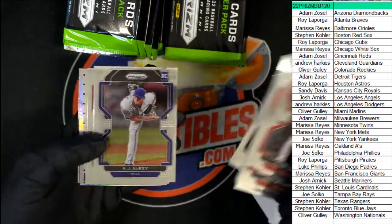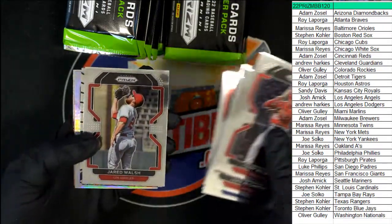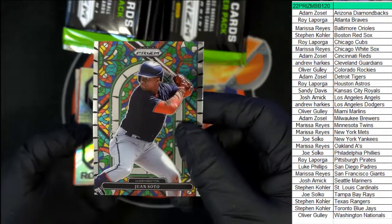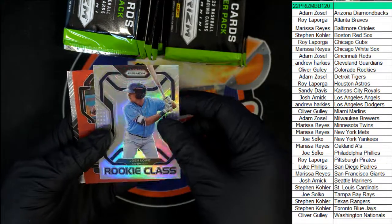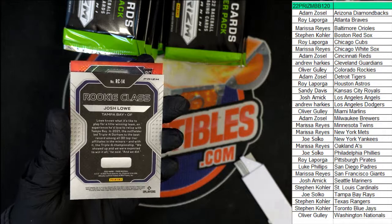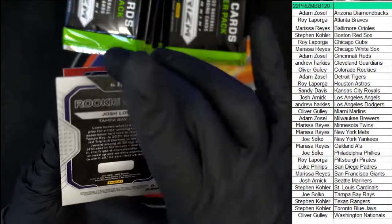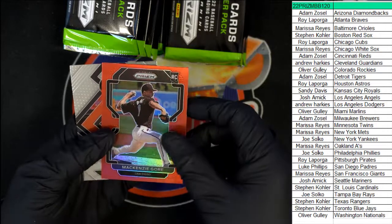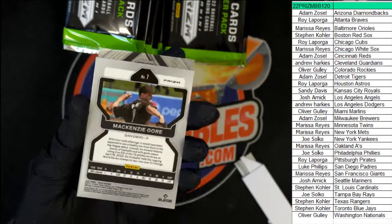Come on, Big Hit Boulevard, let's get a big one. Soto Stained Glass, Soto Rookie Class Prism — that's one for Joe, very very nice. Mackenzie Gore Padres Rookie.